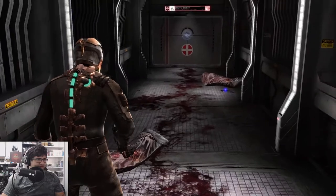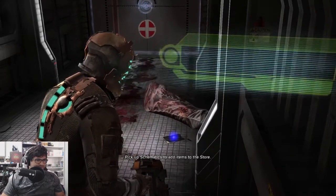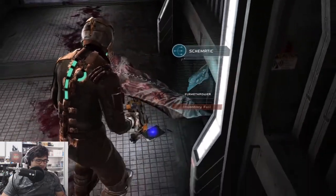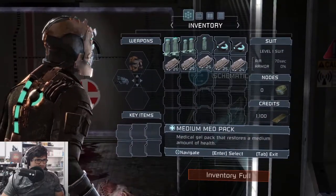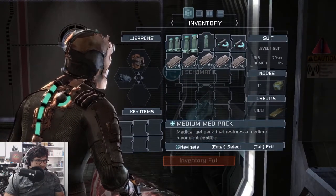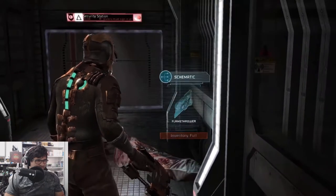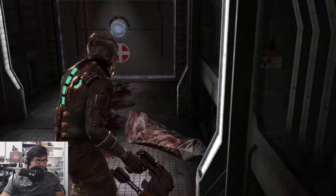There's blood everywhere. I don't like the sound of that. I'm on the game store — doing this to schematics to add items to the store. Ooh, flamethrower! Come on, how is my inventory full? What am I supposed to do with my inventory? There we go — flamethrower schematic acquired. Nice!